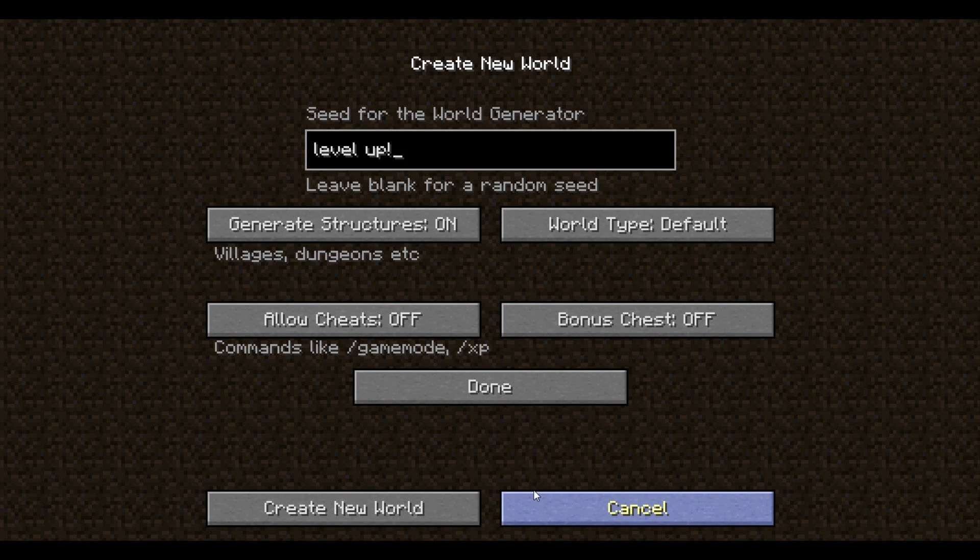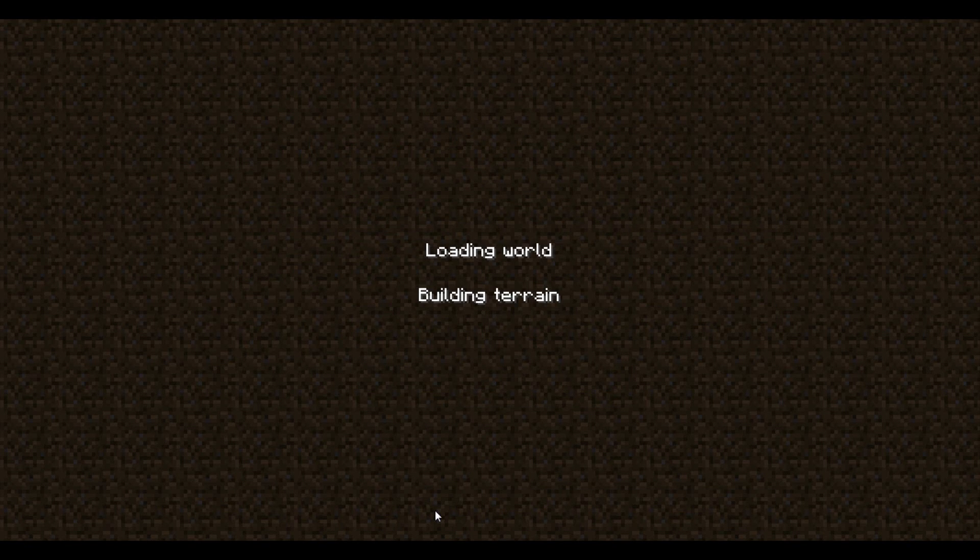I call it the buried alive spawn. When you enter certain seeds — just random seeds — I found a couple already. This one is one of them right here: 'level up'. When you enter it and spawn into the world, it doesn't happen every single time you do it, but when you do it right...